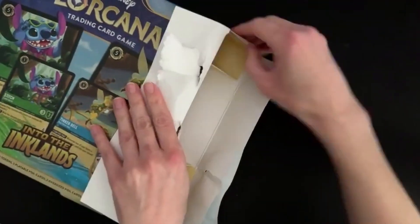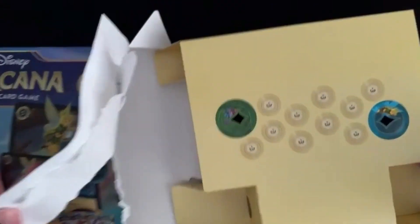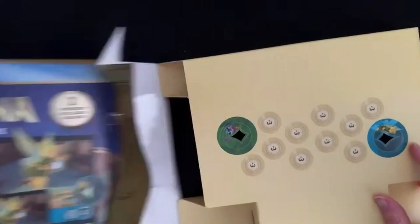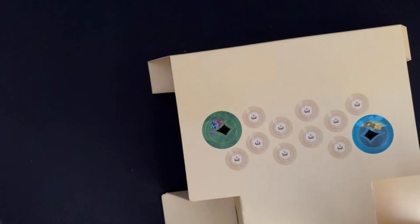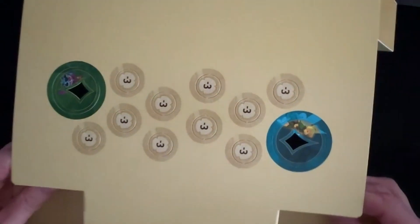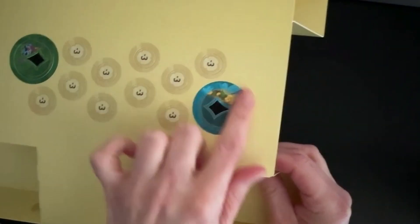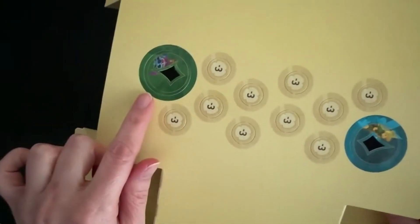Okay, we're in. This is made very much similar to chapter one and two if you've had the gift sets from those — it's another one that's going to slide out. So these are going to be our tracker tokens, and again they're cardboard. Then we've got these life tokens as well, and we've got Tinkerbell and Stitch down here.